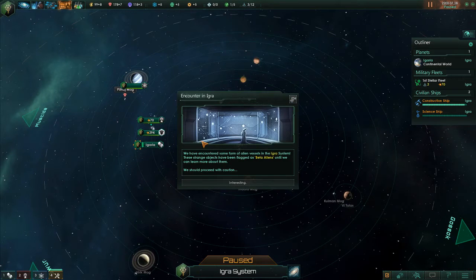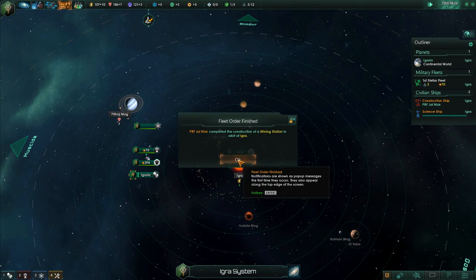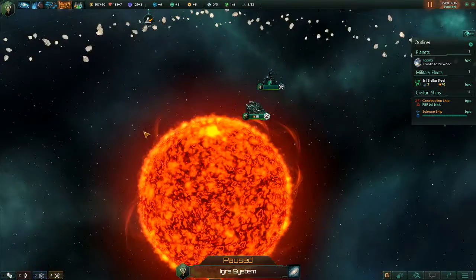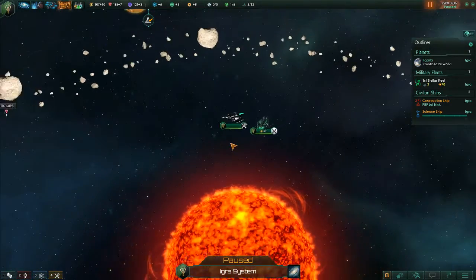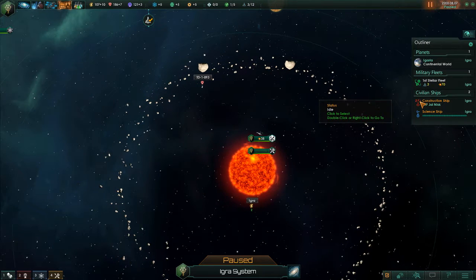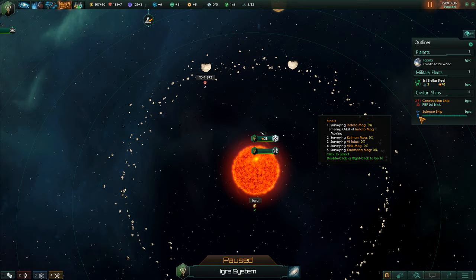We're finding more aliens — we'll leave them be for right now. The mining station construction is complete! Let's zoom in and take a look. The artwork in this game is just phenomenal — that little station is going to be harvesting the power of the moon. On the right-hand side, this gives you a quick overview of what your ships are doing: the construction ship is currently sitting idle because it just finished building, and your science ship is surveying the different planets and moons throughout the solar system.